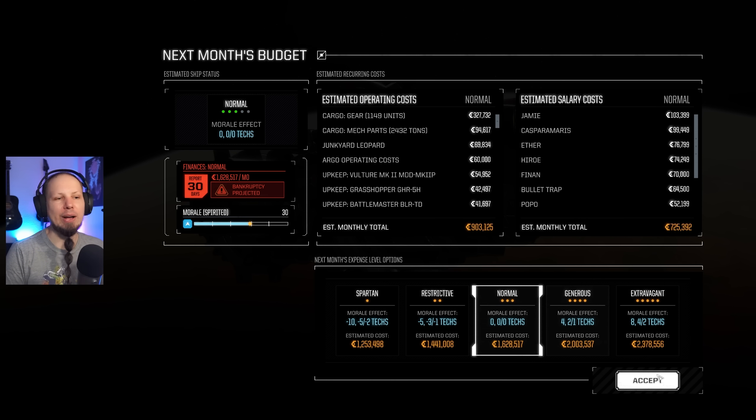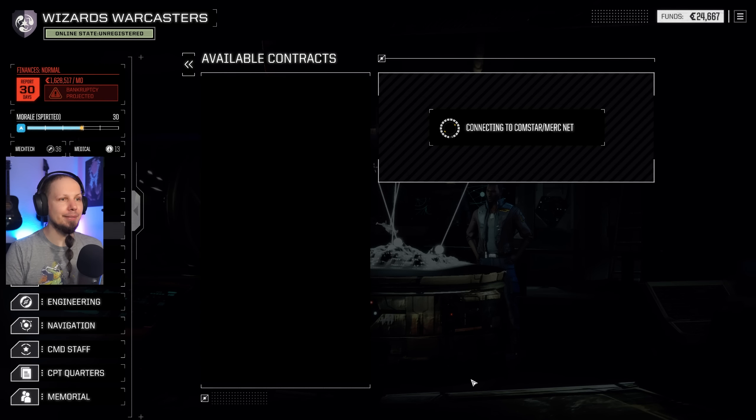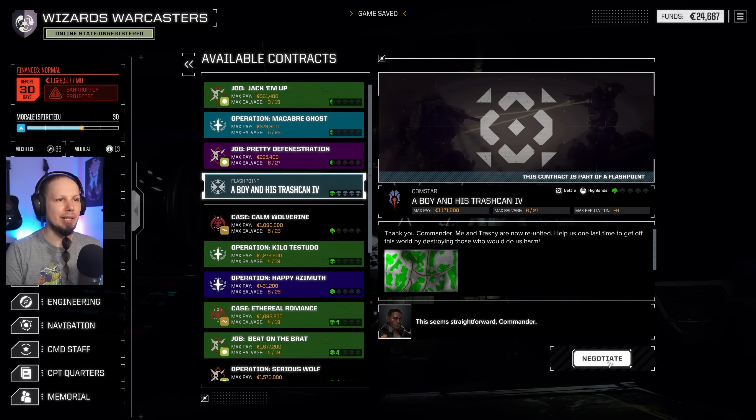All work orders complete. We have a solid 24,000 C-bills in our coffers. That is just enough, guys, to get into the next flashpoint. So here we go — connecting Comstar. Let's get the trash can back to his little Timmy.